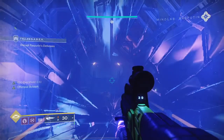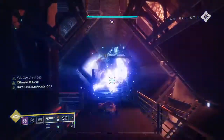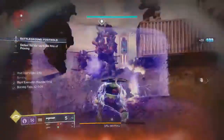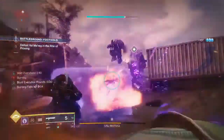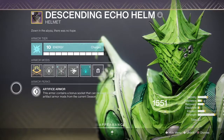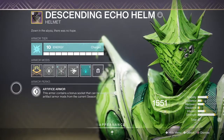I tend to have five buffs going on at once so it's a little hard to keep track of, but I think it's 30% — Echo Persistence. This is just going to buff the duration that we have our overshield applied for, which is very handy. We will be running a Hands-On mod and Melee Well Maker.